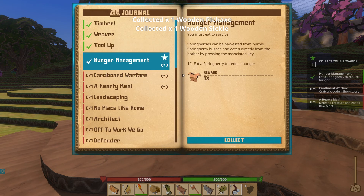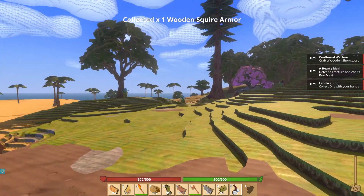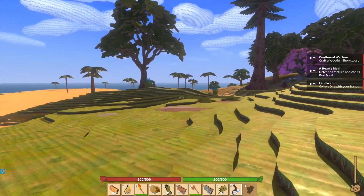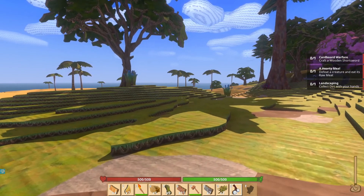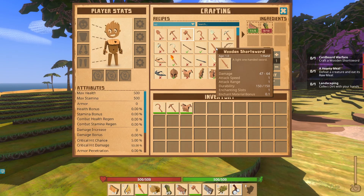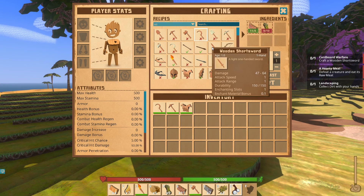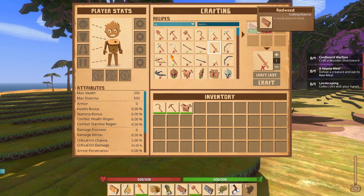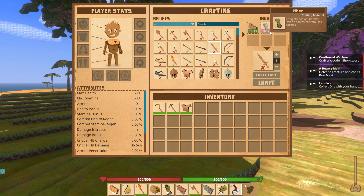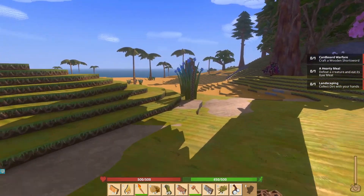And a pickaxe! And what is this? I don't know what that is, but now we've got one of those. Cardboard warfare — craft a wooden short sword. Well, maybe it does tell me what I need. I think I need 10 of those and 10 fiber. So let's go get some more fiber and see if that fixes it.